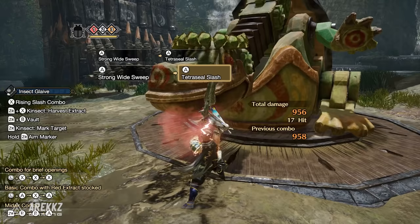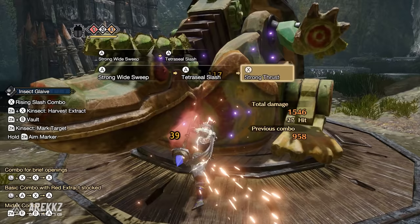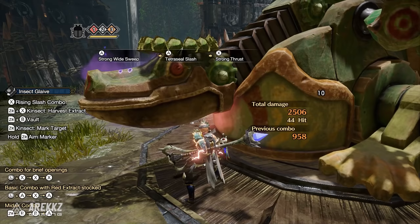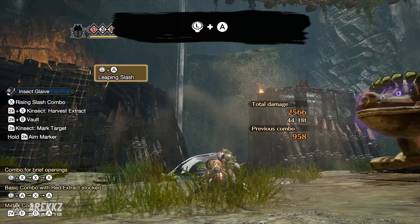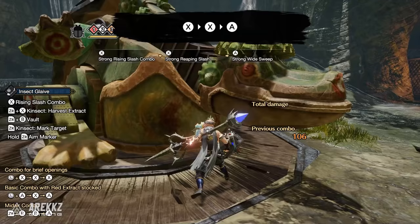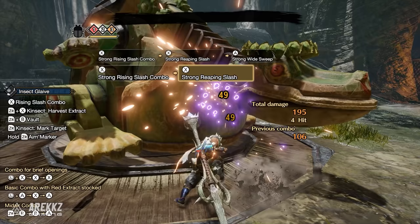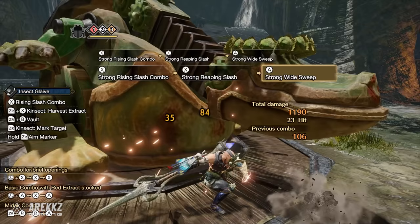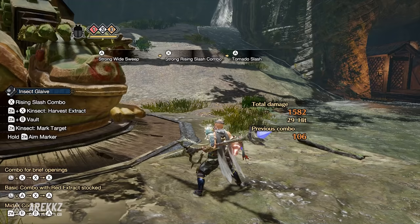With Tetra Seal Slash, the second A input performs that attack instead — note that during this move you are locked in place but you can roll out at the very end to cancel the ending lag, or press X to weave straight back into a combo. This move has more hits and more overall damage than Tornado Slash, plus leaves behind a mark for your Kinsect with great synergy for powder-type Kinsects. Tornado Slash is quicker with higher single-hit damage and great flinch potential, so both moves have value. You also have a nice infinite combo: pressing X, X, A keeps you rooted to the spot, avoiding combo enders that move you forward out of place.